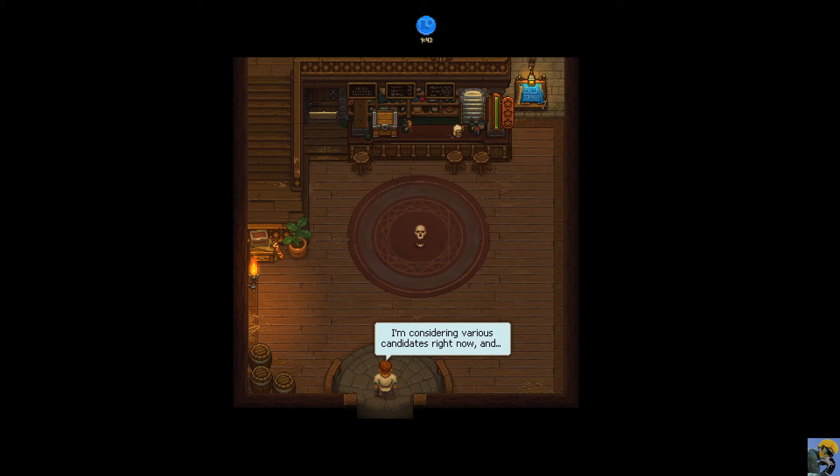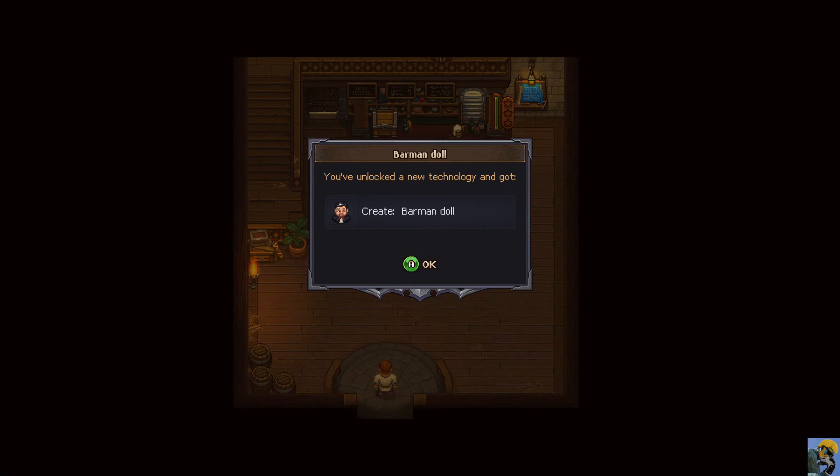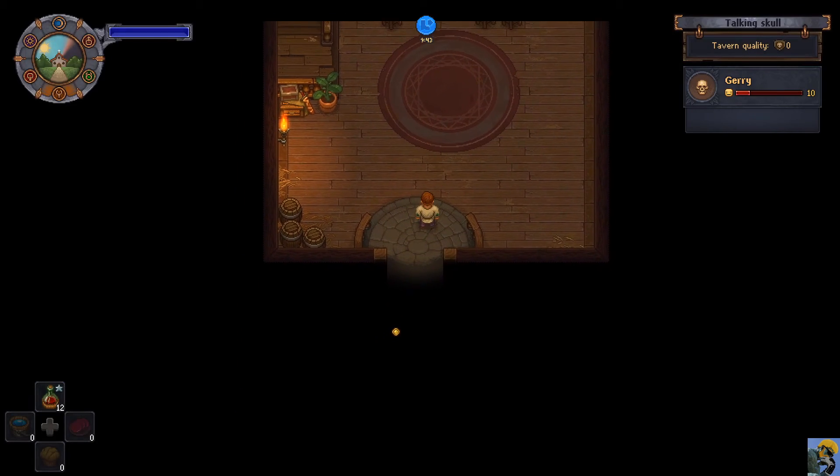Where's the music maker, the gossip, the drinks, the cool bartender? I'm considering various candidates right now. He says I'm helpless and he'll manage it instead. My task is to construct a wooden doll of a bartender and set it here. A barman doll - oh my gosh, it's like a creepy ventriloquist puppet.